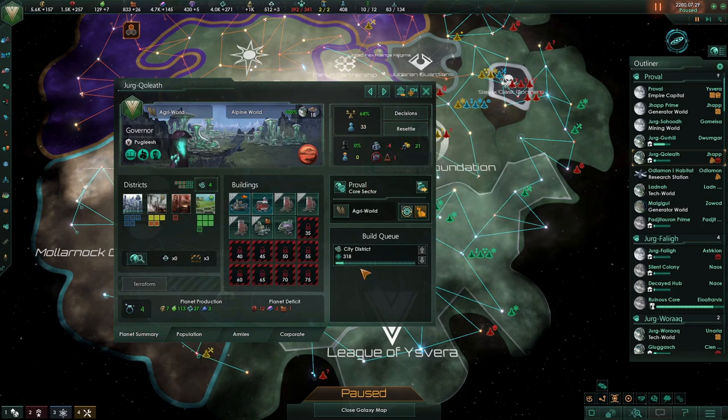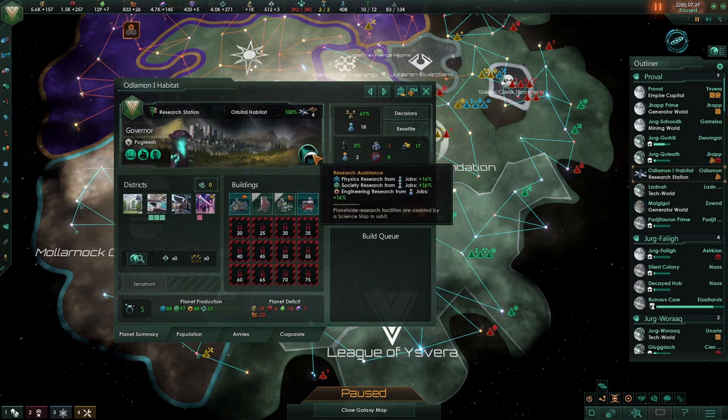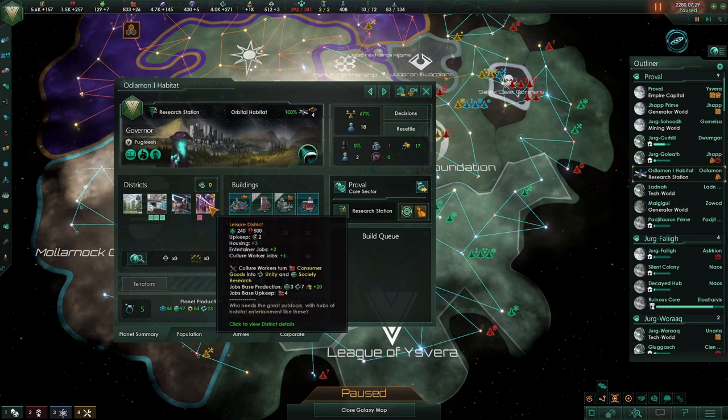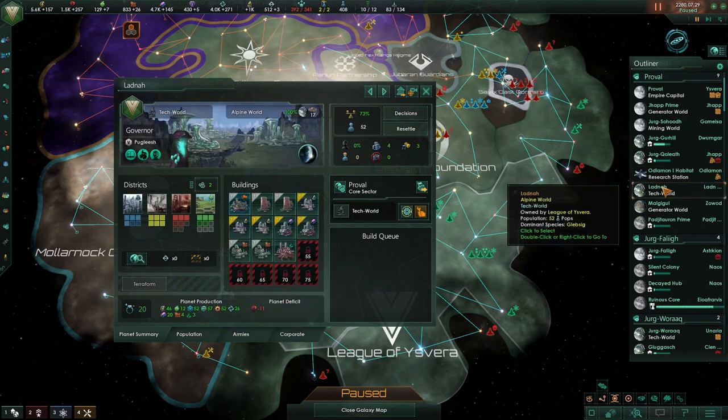We've got a little bit of overcrowding there - we're building a city district to get rid of that. Then we have our first and only habitat. This one is a research habitat giving us plus 10% researcher output. It's also got research assistants, three research districts, and a leisure district. I could have built another research district and then a holotheatre instead, but I personally prefer this way - you get slightly more unity.